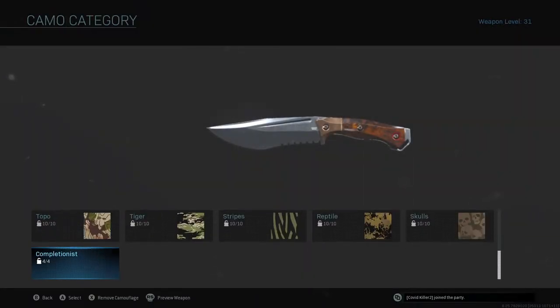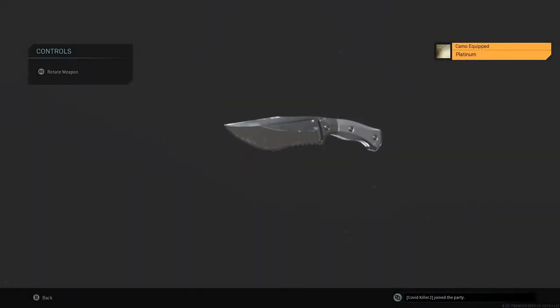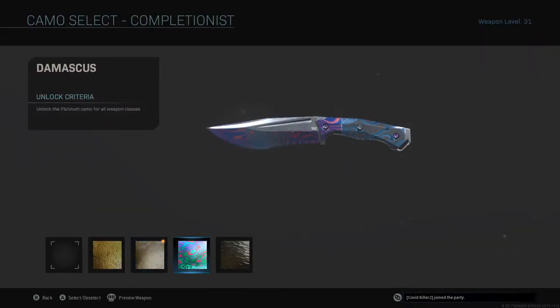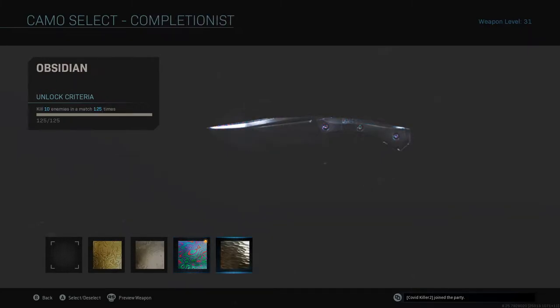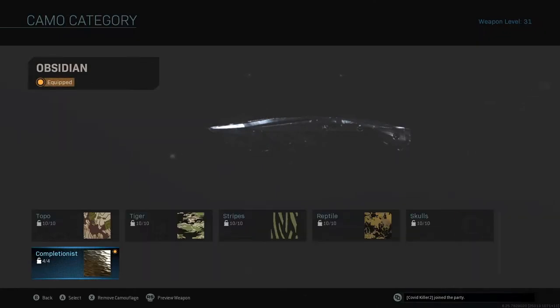I'll show you the different camos on it as well. So that's the gold — looks pretty cool. This is the platinum. And Damascus. And obsidian. There you go — that's what the camos look like.